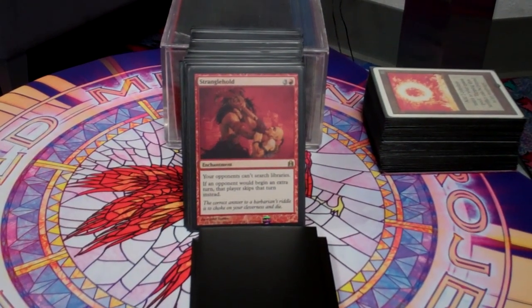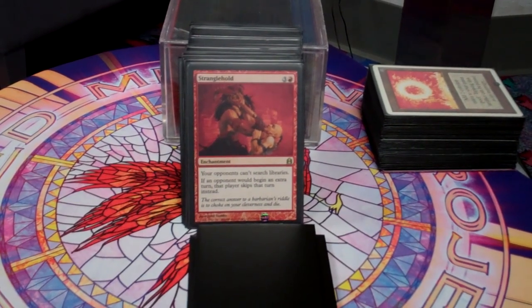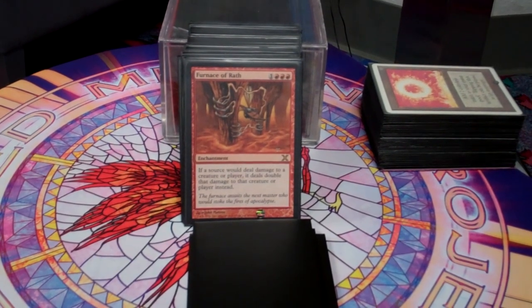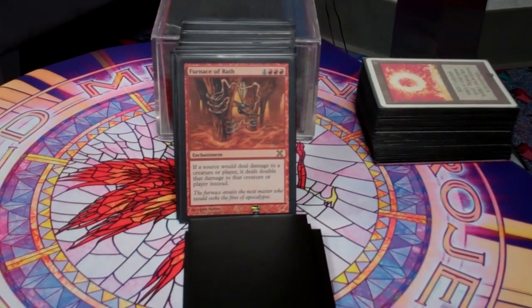Stranglehold is obvious — it kills tutors, it kills people who want to take infinite turns. It's just a really powerful red enchantment. Purphoros of Wrath really ups the game very quickly — all of a sudden everyone's dealing double damage to each other and people are dying right away. This speeds up the game substantially as soon as it hits the board.